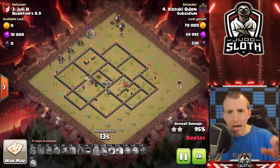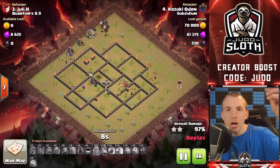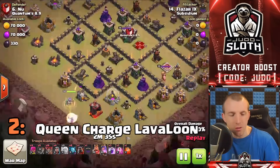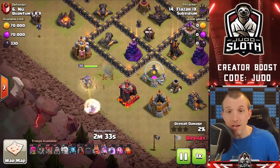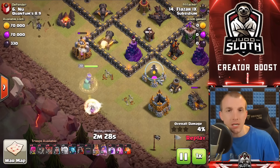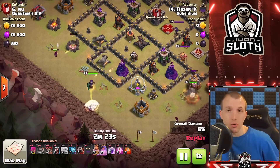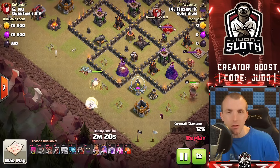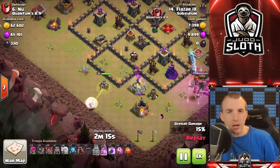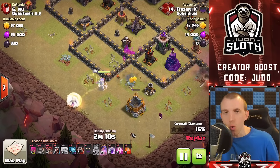Let's move to the next strongest Town Hall 9 Lava Loon method before we then move on to the Lava Loon method with low level heroes. The second strongest Lava Loon method for Town Hall 9 — some of you might have guessed it — it's the Queen Charge. Now if you do have a higher level Archer Queen, maxed or near maxed, I would argue that this is the best Lava Loon method. However if you don't have high level heroes, the next one that I will show you obviously compensates — that's why I'm putting it at number one, you don't require max level heroes. But if you've got a max Archer Queen, I'd probably go with this one.